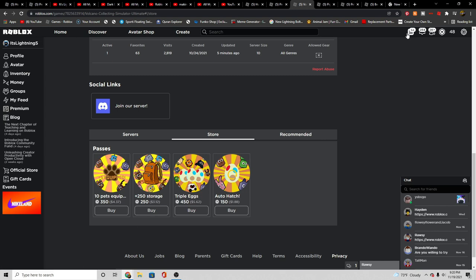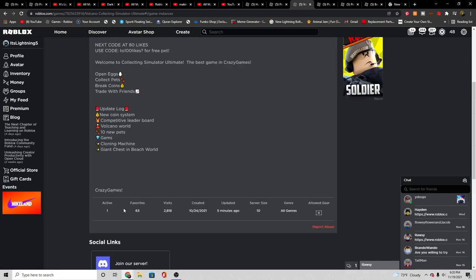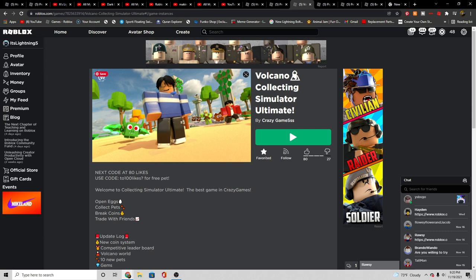Cloning machine and giant chest in beach war — those are all the game passes. If you guys want me to go get them, my Robux is kind of low right now. I'm actually kind of broke, but tell me in the comments below if you guys want me to go buy them. Let's go hop into the game, looks interesting.